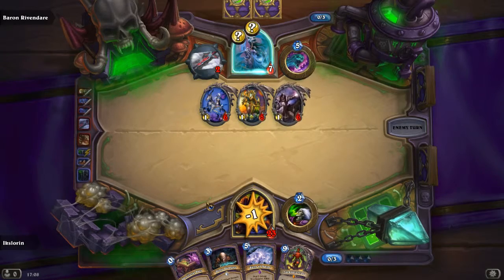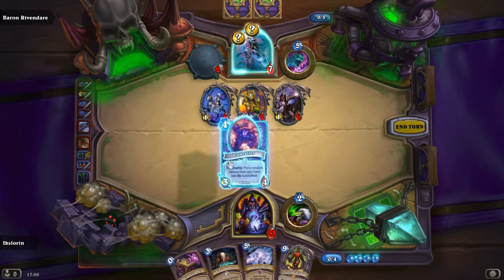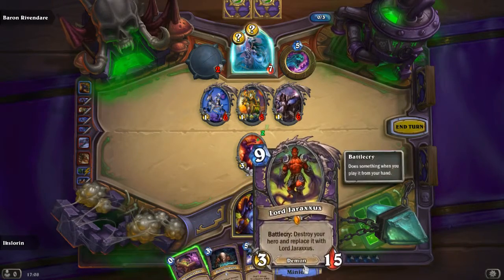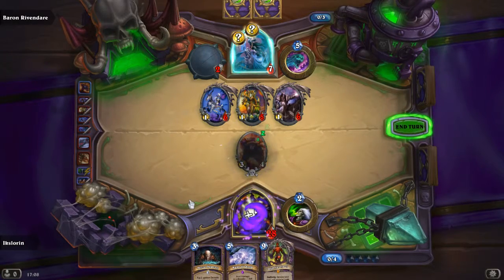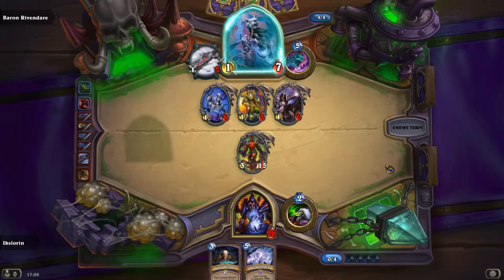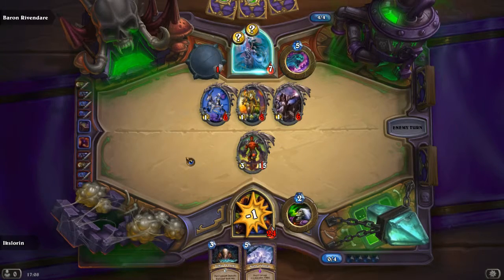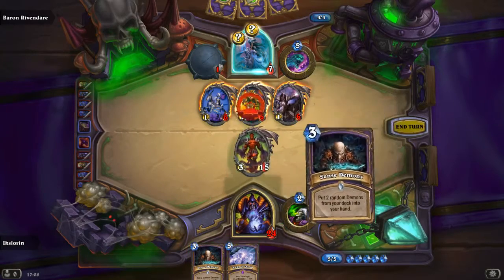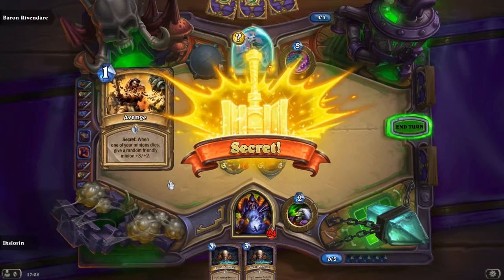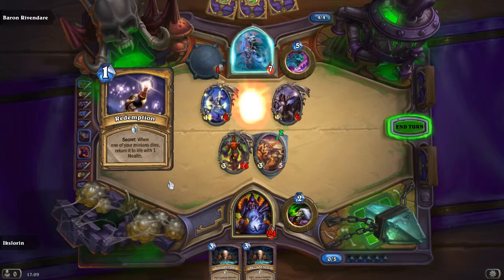Voidcaller — yes! The battlecry isn't triggered, right? So let's try this. There we go — I like that. He's just ignoring it — okay, sweet. We can actually Bane of Doom! So if I do this and then this, it should summon a demon. Perfect — there's an Avenge and it also comes back to life. There we go — we end our turn of course.